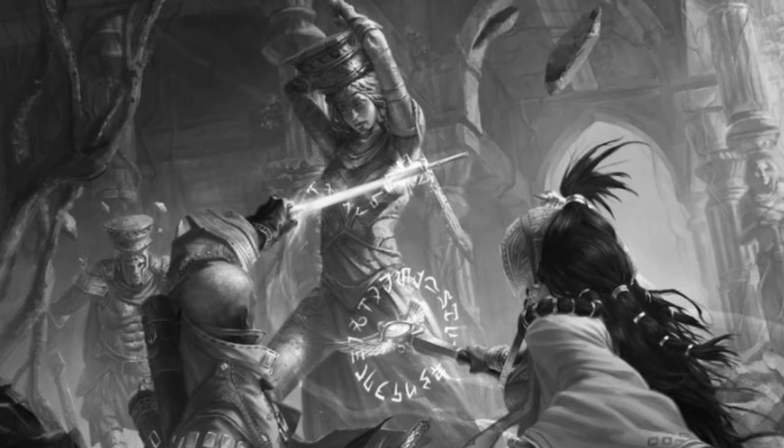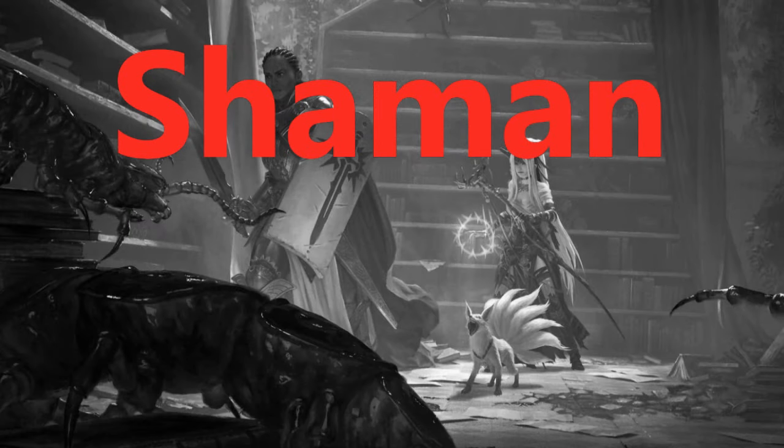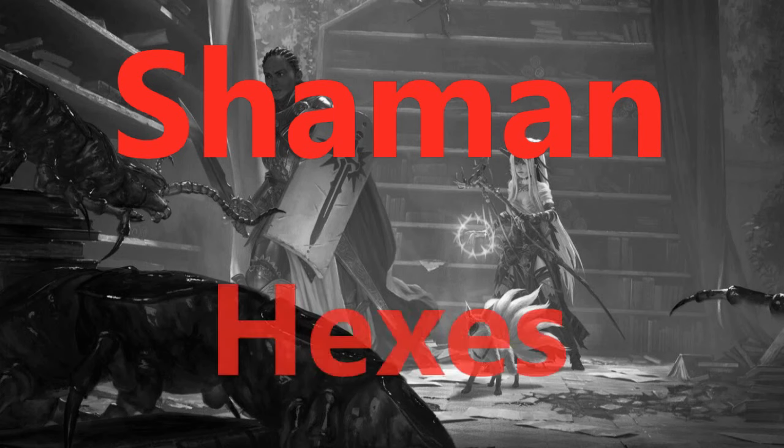Moving on from cleric to shaman. The shaman class can boost the party's damage output with spells, hexes, spirit powers, and a little help from your spirit animal. This is more geared toward increasing the party's odds of hitting, so it's great for dealing with high AC enemies and bosses. First, let's talk about your hexes. One of your most important is Fortune — this gives one target creature within 30 feet the ability to reroll ability checks, attack rolls, saving throws, or skill checks.